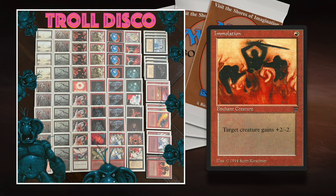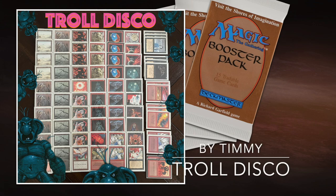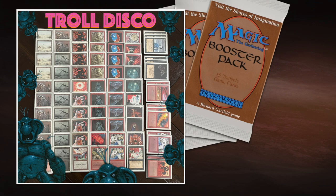Immolation works really nicely on the Roc Egg because the Roc Egg is a 0/3 — with Immolation it becomes a 2/1 and you can start attacking with it. Your opponent doesn't want to block it because then they get a 4/4 Flyer. It's also great against Hypnotic Spectres and annoying 2/2s and 1/1s. I can use it both ways — to kill opponents' creatures or pump the Roc Egg. Now that we've discussed both decks, let's go to the match!